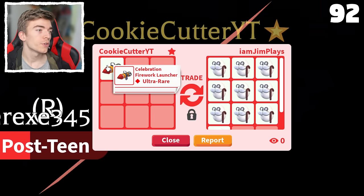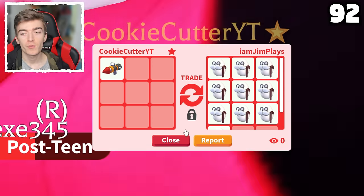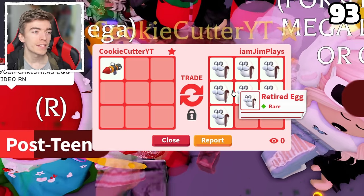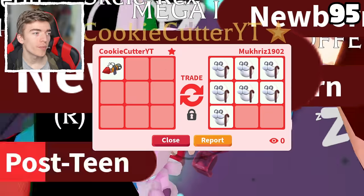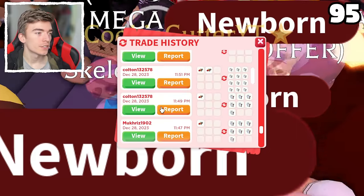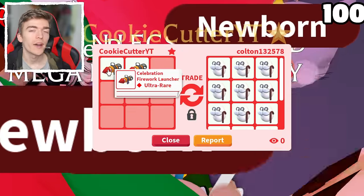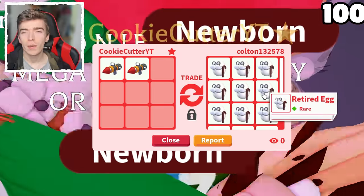I also traded a celebration firework launcher for a bunch of retired eggs, and then did it again for more retired eggs, and then again, and again. I traded the remaining firework launchers to get a bunch of retired eggs, doing this many many times to make it all the way up to 100 trades of the firework launcher.